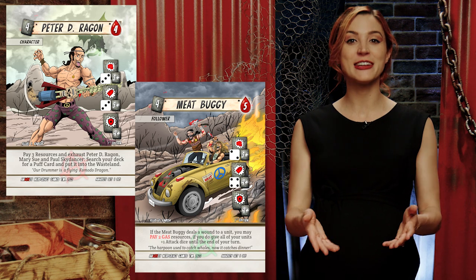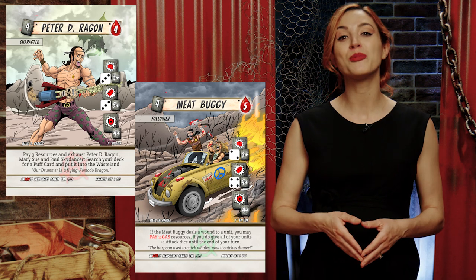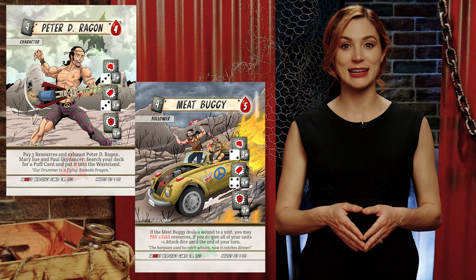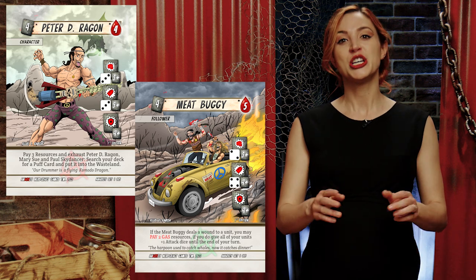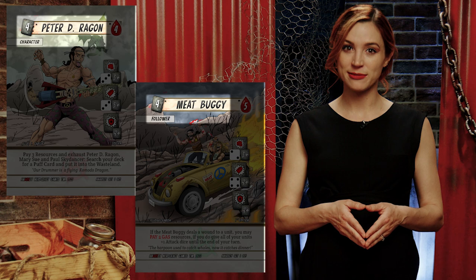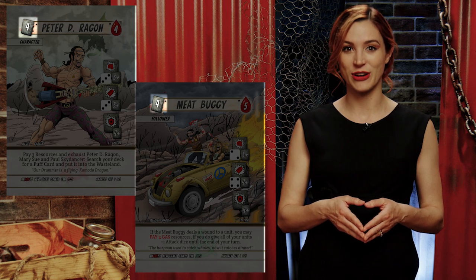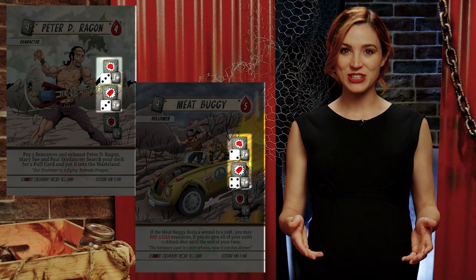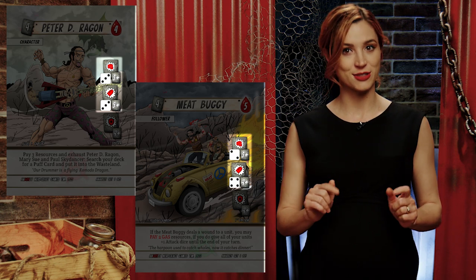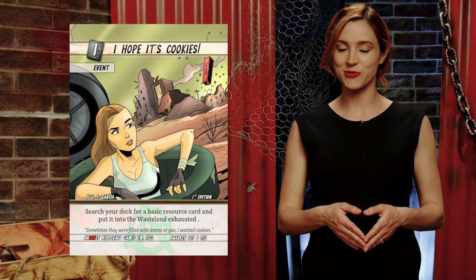Units are the many characters and followers a leader attracts throughout their journey. A deck may have up to four copies of a single character or follower, and while a player can have multiple copies of followers in the wasteland — the play area — they can only have one copy of a character in play at a time. Unit cards have a name and type, art, a resource cost, health points, an attack type (melee or ranged) along with the number of dice to roll, the two-hit number (the minimum needed to score a hit), a defense value, and special abilities.